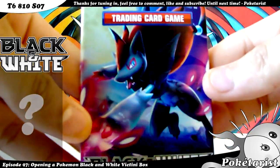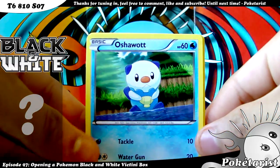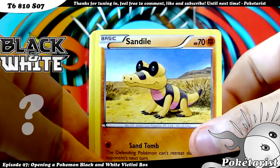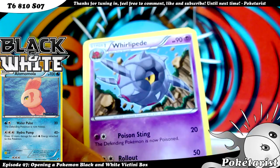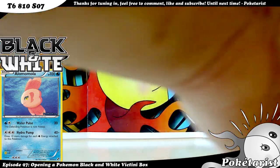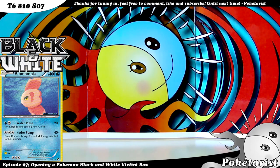Let's go ahead and start the second pack — Zoroark. In this one we've got Oshawott, Scraggy, Switch, Metal Energy — think I need it, not sure — Sandile, Purrloin, Alomomola, Ducklett, Whirlipede, and Servine. I didn't get a Rare or Reverse in this one. That sucks. I'll have to check on that one later.